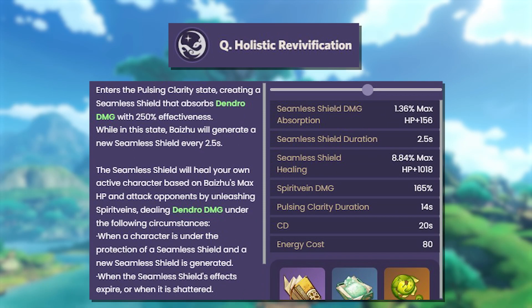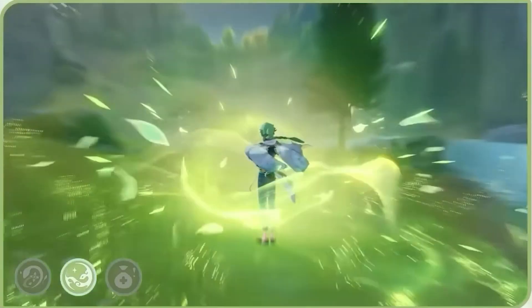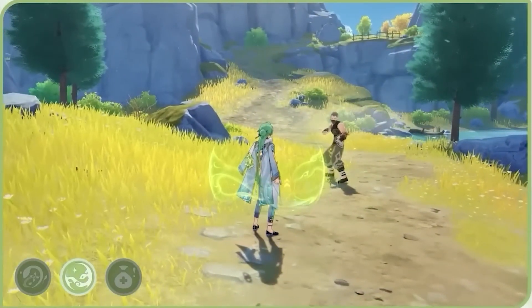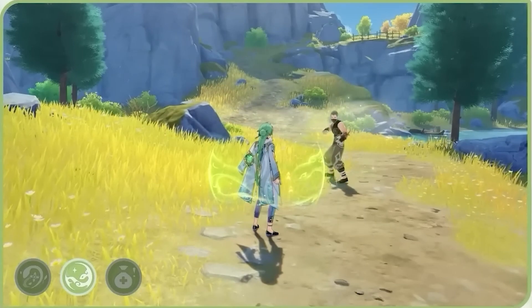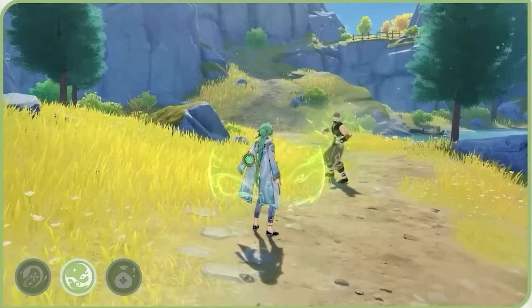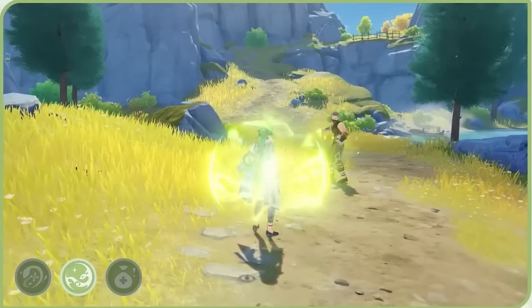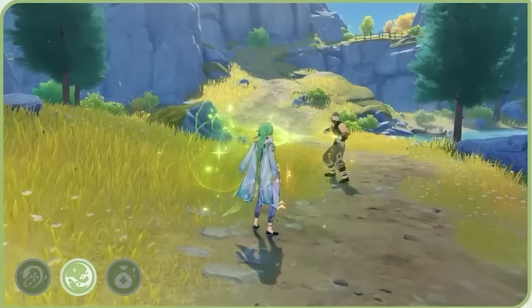His elemental burst creates a state where it generates a shield that absorbs dendro damage effectively. While in this state, Baishu will generate a new shield every 2.5 seconds. The shield will heal your active character based on Baishu's max HP and attacks opponents by unleashing spirit veins, dealing dendro damage when the shield regenerates or when it shatters. Cooldown is 20 seconds and energy cost is 80.